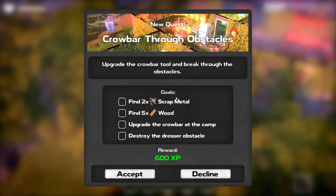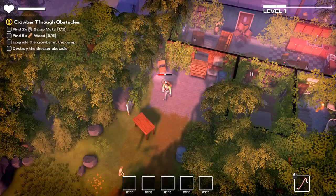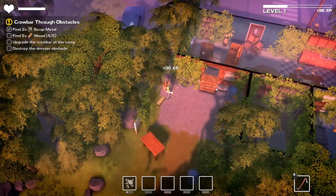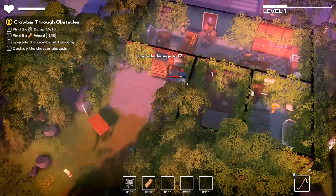What does this say? Upgrade the crowbar tool and you can break through obstacles. You're going to need scrap metal and wood. Upgrade the crowbar at the camp and destroy the dresser obstacle. All right, we got this. We got scrap metal out of this barbecue last time, so I'll virtually guarantee you that's what we're going to get our hands on now. We got to upgrade that over there — gotcha.